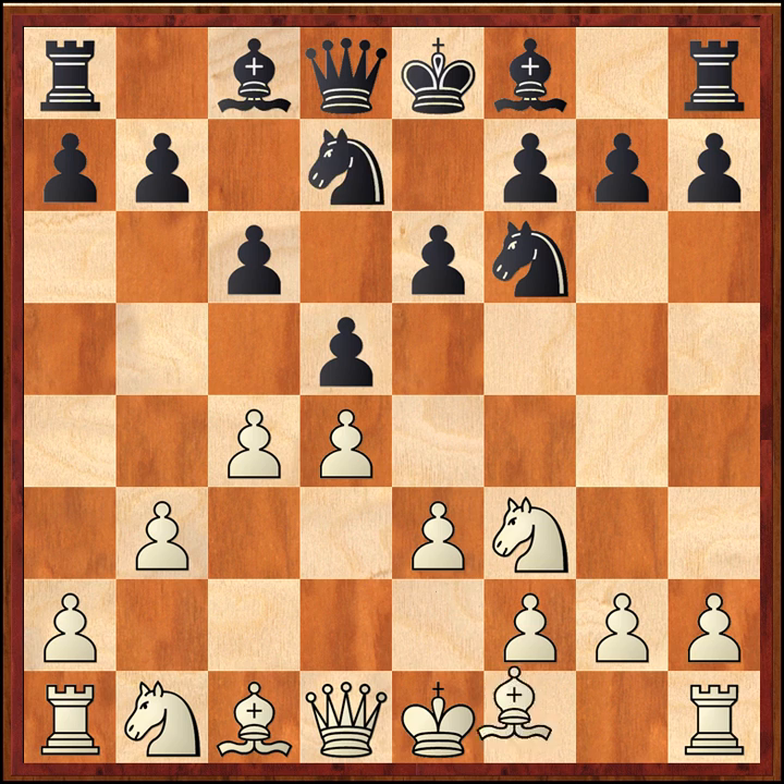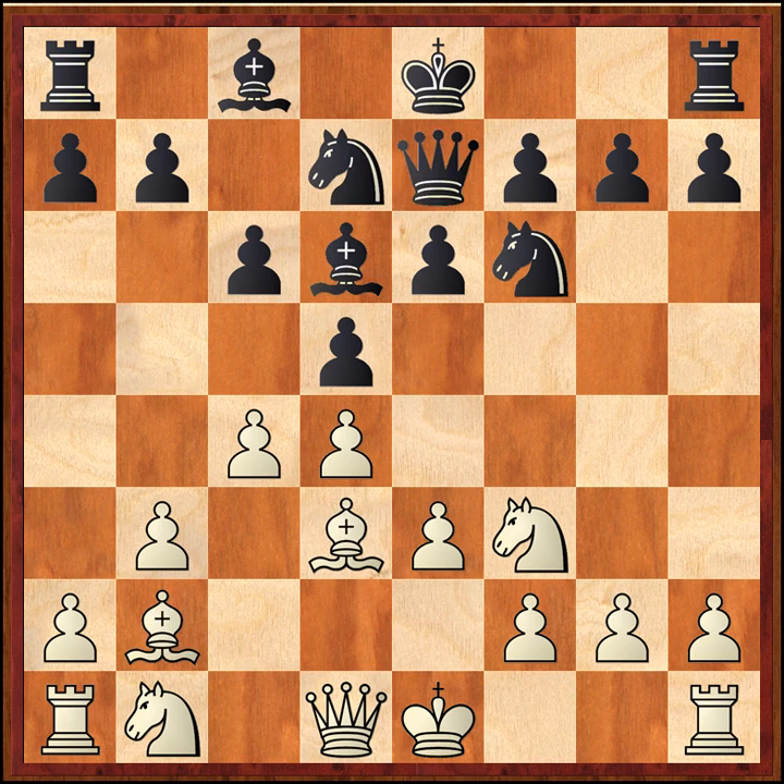Both sides continue developing logically - Bishop b2, Queen e7. Now here, if I was White I would simply castle. But So decides to outpost his knight on e5. This is an extremely powerful move. Usually I don't like to stick a knight on an outpost in the opening - first things first, get castled and then worry about middle game ideas. But So obviously knows what he's doing. Shirov's concern is that White might reinforce this with f4, and if he's allowed to do that, the knight on e5 may never be dislodged.